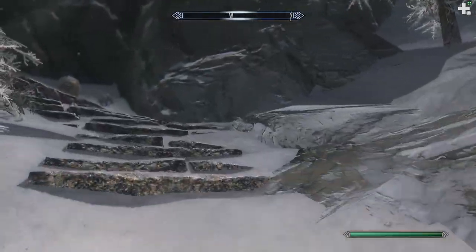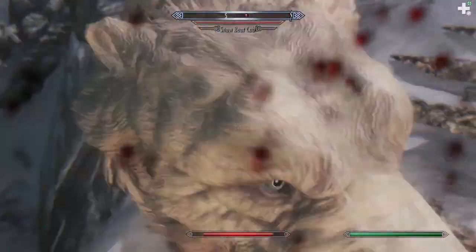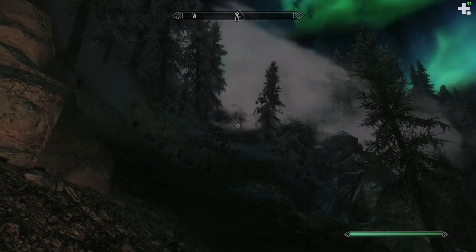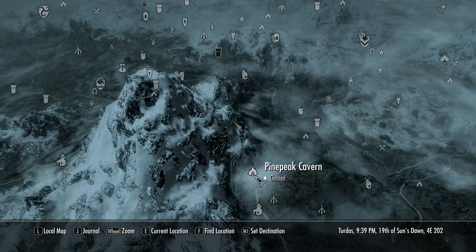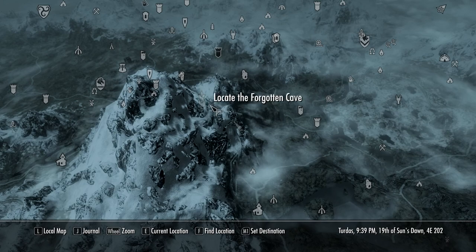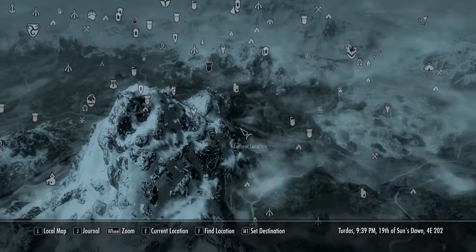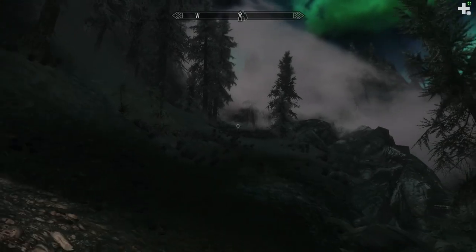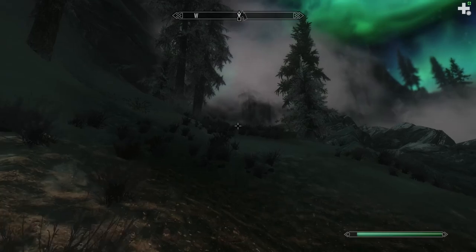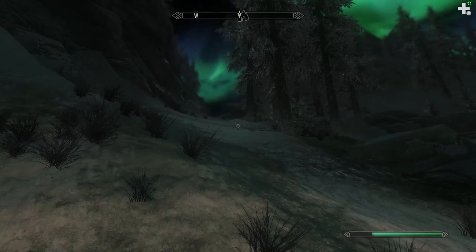I'll just cut to when we finally reach the Dwemer structure. I was completely wrong in my original assessment that it was along the way to High Hrothgar — it was not on that mountain at all. I had to fast travel to Pine Peak Cavern and walk from there. I also just learned, after years of playing Skyrim, that if you hold the right mouse button and drag, you can actually change the angle and twirl your map around.